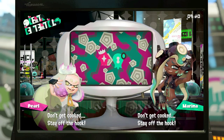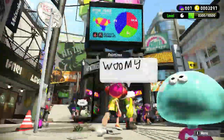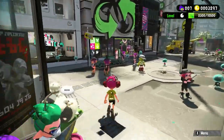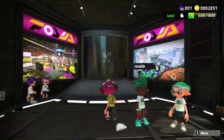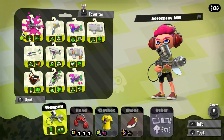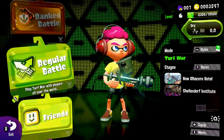Stay off the hook! So we're going to jump into some Turf War and also do some Grisco Salmon Run today, because last time we were playing story mode and the Octo expansion. Let's jump into some Turf War — the weapon we've got at the moment is the Aerospray MG, so I'm going to be showcasing that today. Hopefully we'll get onto the new Albacore Hotel stage so I can check that out for you guys.